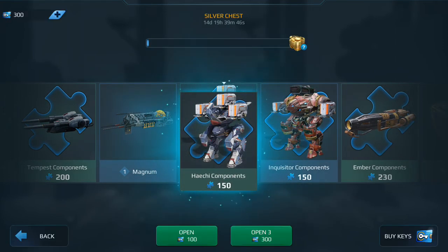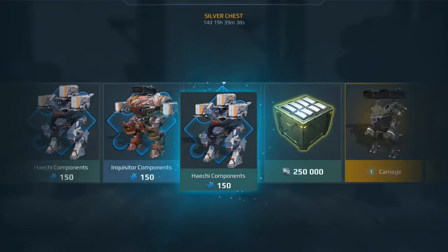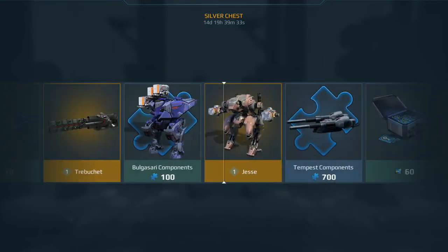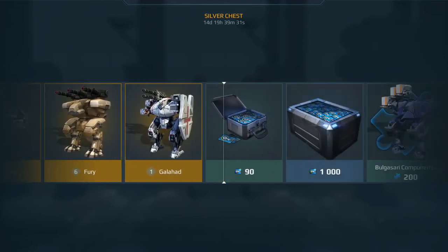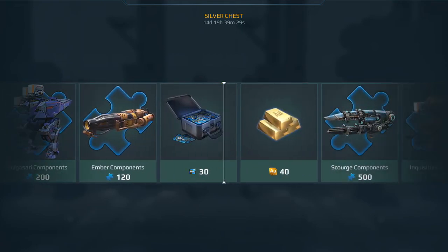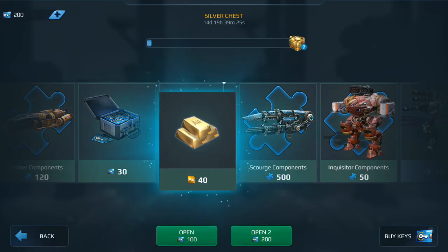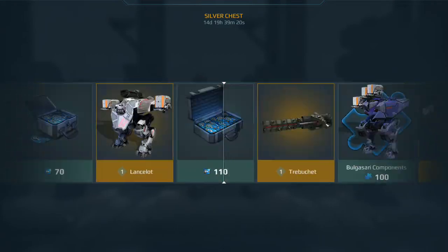Wait, what? What the heck is that? Is that a robot? I don't think it's a robot — it's just components. I don't want components, I want stuff. So I guess you have to spend and win components from different things. Hmm, that's kind of cool. 40 gold — not horrible. We'll see what the other things are.